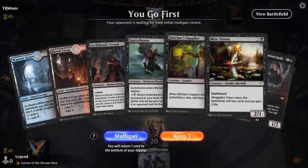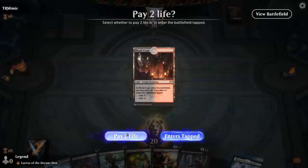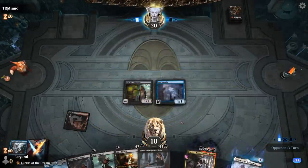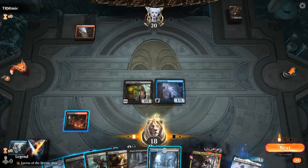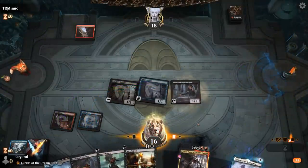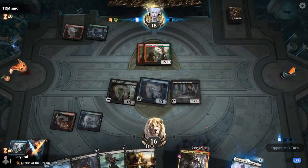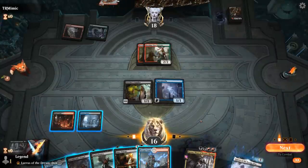Alright, we're on the play with a fine opening hand. Probably lead with Stitcher Supplier here. We hit a hidden Narcomoeba and a Kroxa — nice. So if we find Lazav we're in business. This turn I want to play Priests. Opponent is on Gruul with a Burning Tree Emissary start. Let's see if they have more Burning Trees — at least two. And a Stomp to kill the Priest.